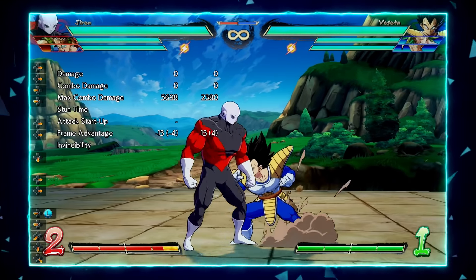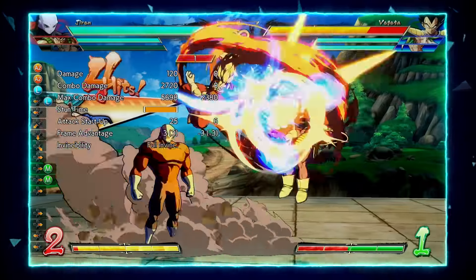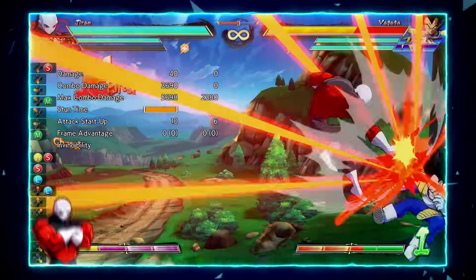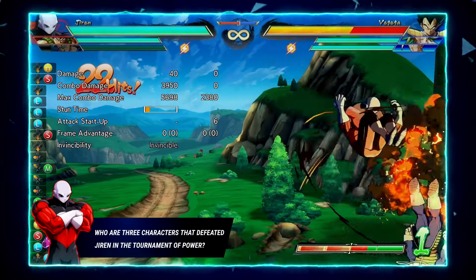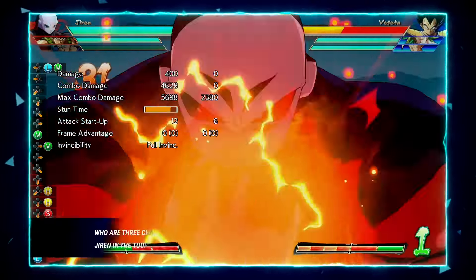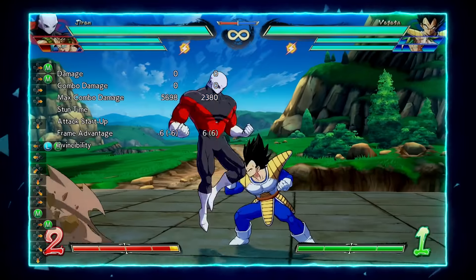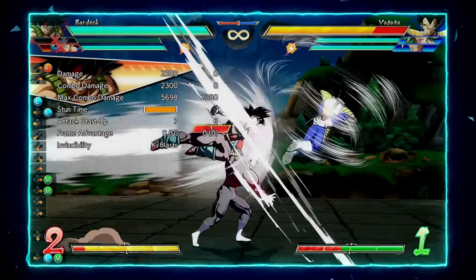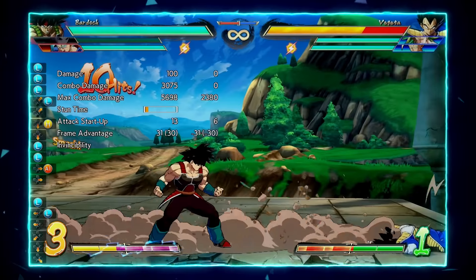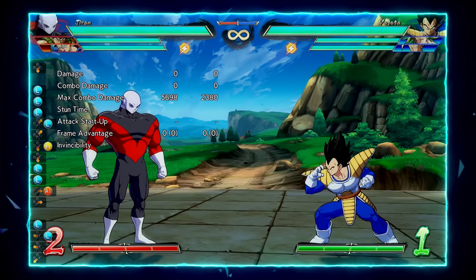You can also get combos after all of his parries now, especially with a good assist. Since I have Vegito, I can get a full extension that does a lot of damage — just from a parry. You lost 4k or 4.2k, whatever you decide to do. You can also use the special tag mechanic if you want to get him out and get your smash as well.